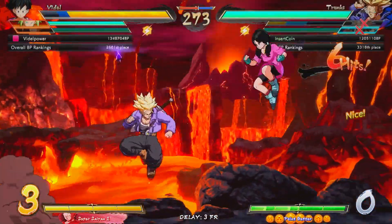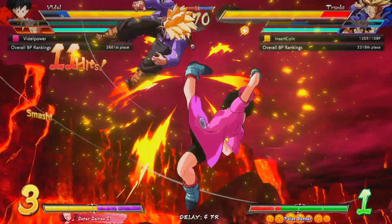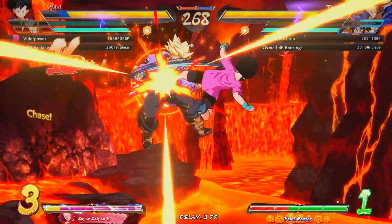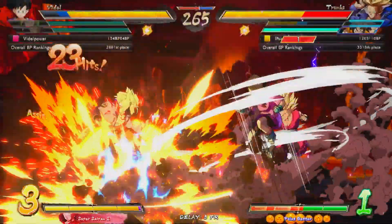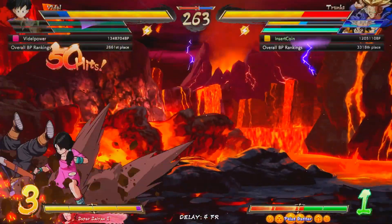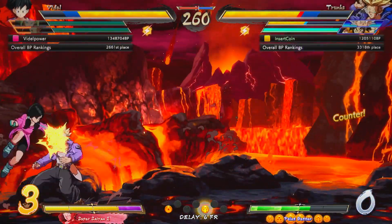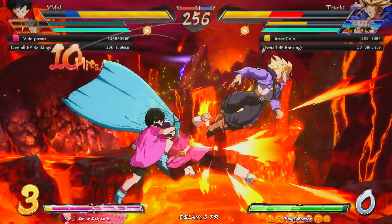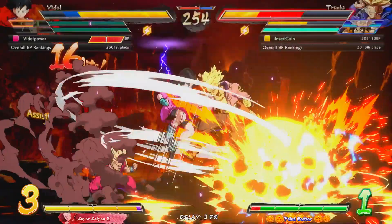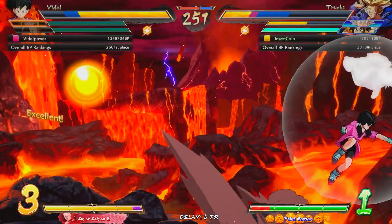Alright, here we go. We got Trunks in the fighting position at the moment and the Kefla assist — the C assist — nabs Trunks up off the floor, allowing Videl to go ahead and get her combo. Going into the Rekka in the air, she's able to confirm the level 1 into the Gohan assist Dragon Rush. Tried to get that Great Saiyan Man — holy crap, I cannot lock this Videl down. There you go, another level 1 into another Gohan — that's really good Videl stuff right there.